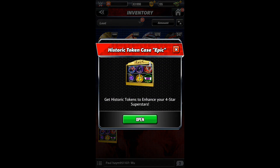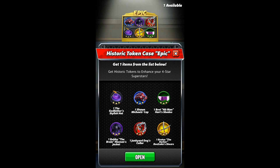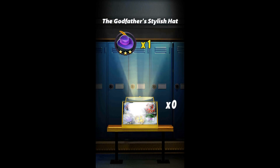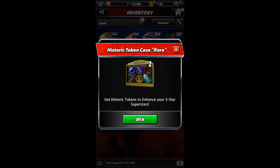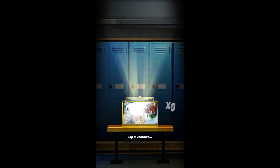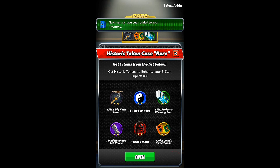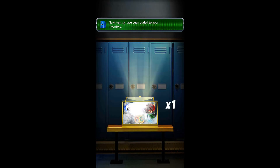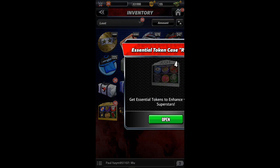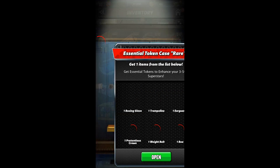We're gonna do the Epic Historic Token Case. Which one are we gonna get? The Godfather hat! All right, now let's do the Rare Historic Token — and the Cena wristbands. Perfect, now let's do the rare silver ones.